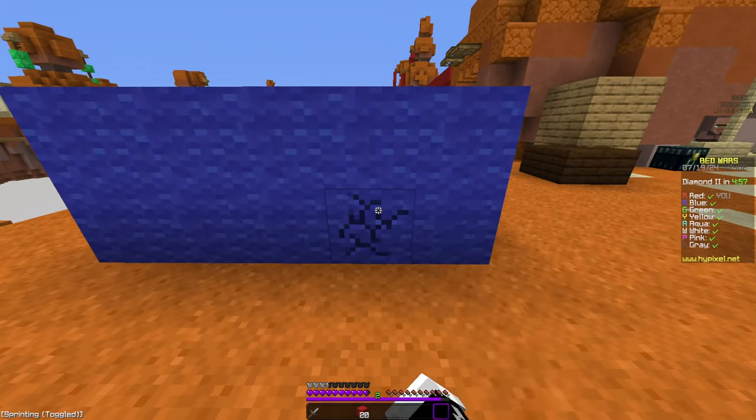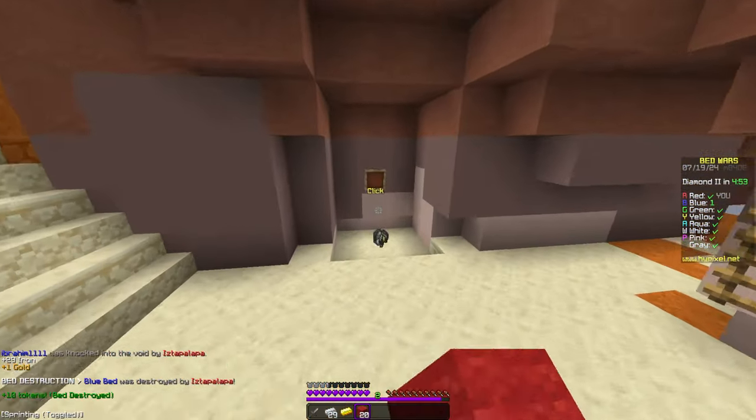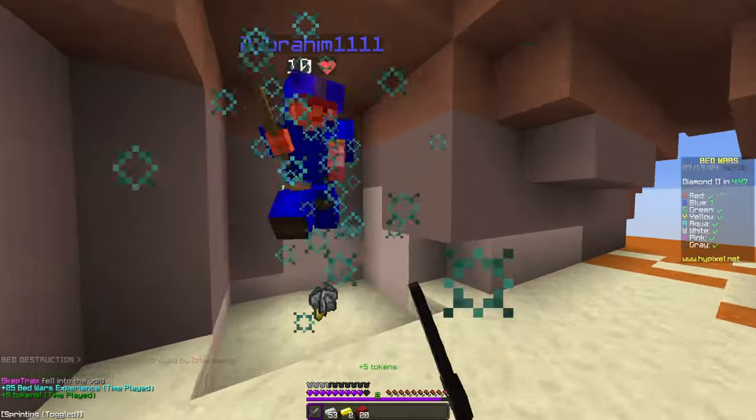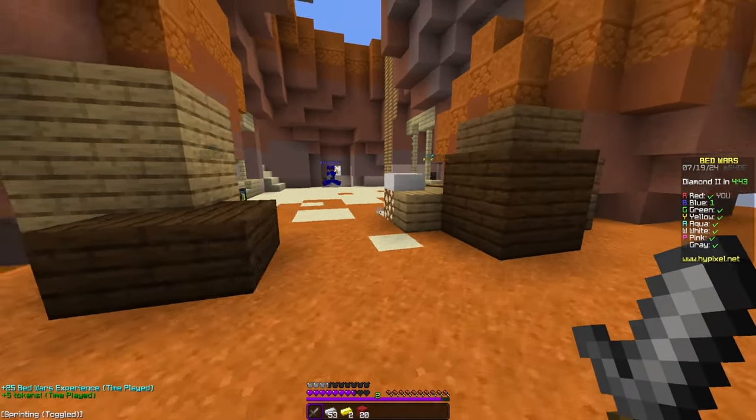We're gonna try and knock him off so we can get this bed here. It didn't work, but that's okay - we knocked him off. We broke the bed. A lot of times what you need to do if your opponent has a bed defense is kill them first and then you can break the defense.